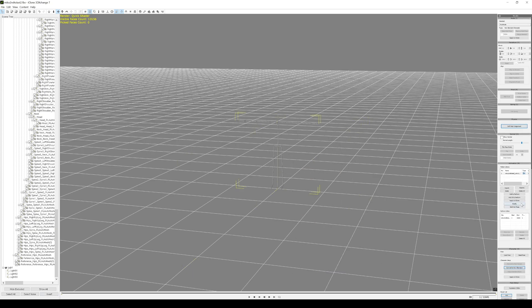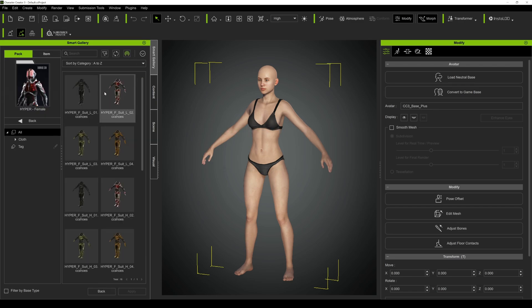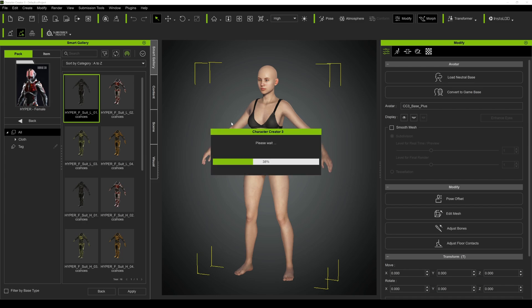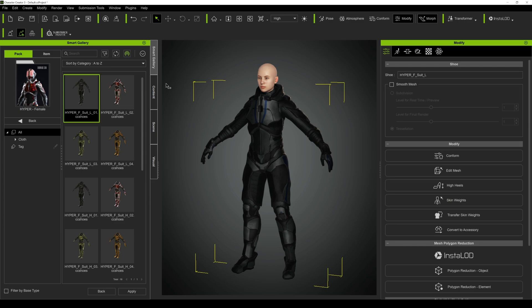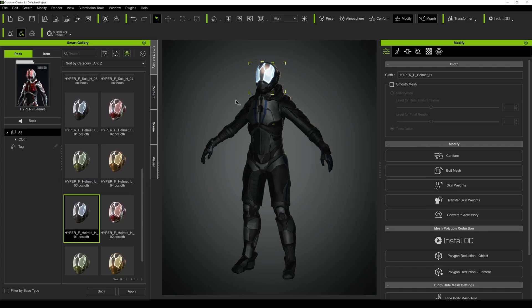Because what we're gonna do now is actually open up iClone and apply this to the iClone character. First things first, I'm gonna open a Character Creator. I actually bought the new Hyper Female purchase, so I'm gonna open this up. I'm not gonna customize anything here — I'm just gonna show you how this is done. Let's go ahead and put a helmet on her as well. This material I don't think is compatible with Omniverse, but maybe in the future it will be. I'm gonna export this to iClone.